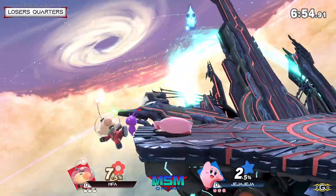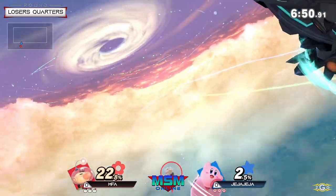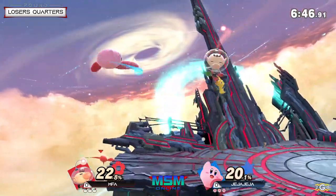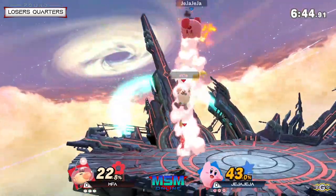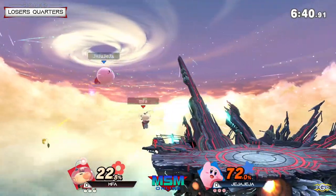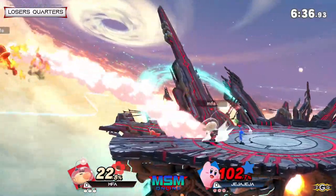MFA versus JJAW, let's see how things go. I like how he's using forward air, but he full hops just to make sure he gets the last hit. Because Olimar has that low hurtbox, you have to make sure your moves are actually good enough to hit this really short Olimar.